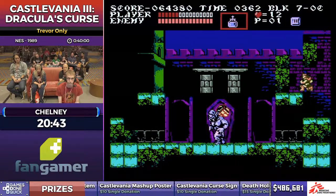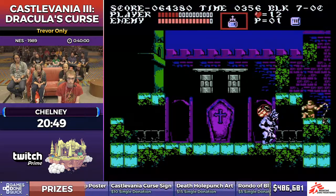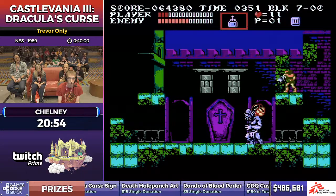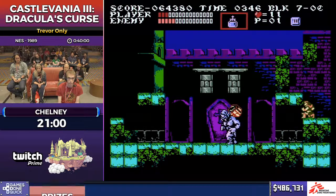Ideally he wants more health than this for the Cyclops, so that he can take two hits and then just keep the Cyclops in the corner. If he's going all in he should kill it after taking two hits. It's kind of unfortunate — I can't get hit again now. He has to play a lot safer.